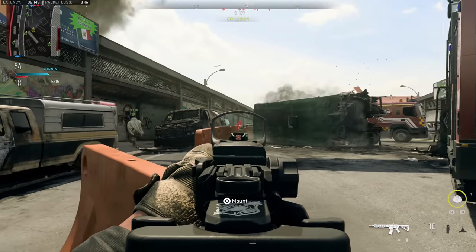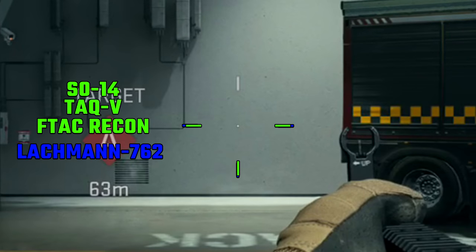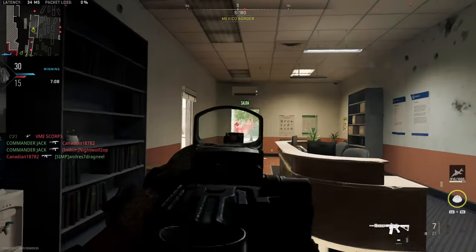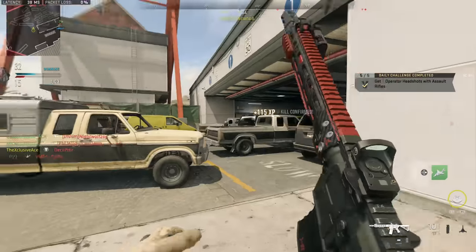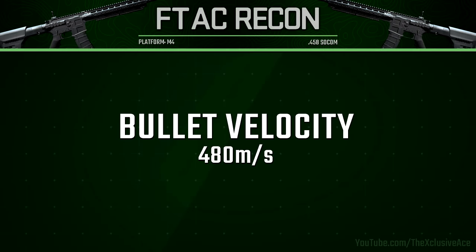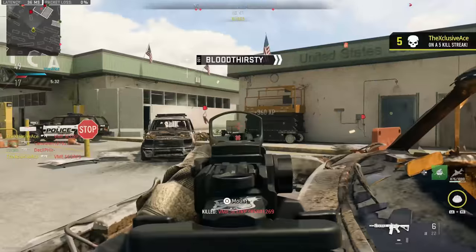Looking at hipfire spread, it's standard for battle rifles and honestly not too bad at all — in close quarter situations you can definitely hipfire effectively. Then our bullet velocity is unfortunately the slowest in the battle rifle category by a noticeable margin. All the other battle rifles have a bullet velocity of 660 meters per second, whereas the F-TAC Recon sits at just 480 meters per second. That may affect your ability to hit moving targets at longer ranges and can make hit detection feel worse as you stretch out the range.